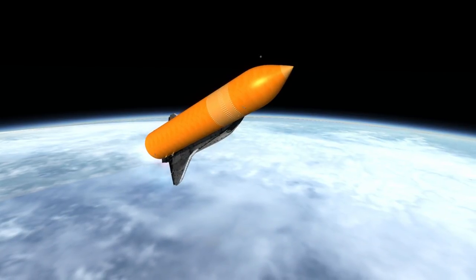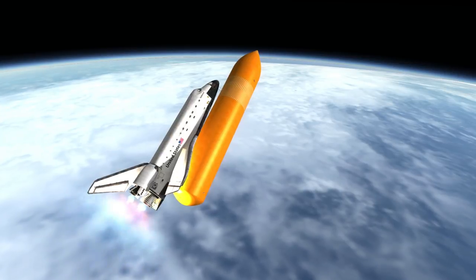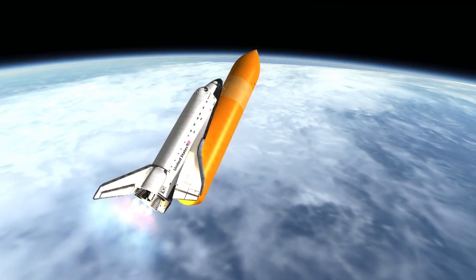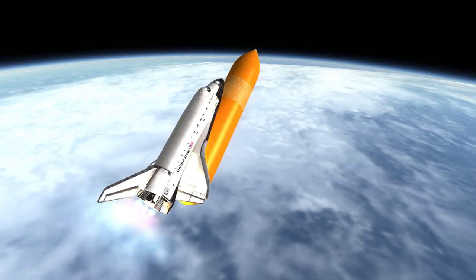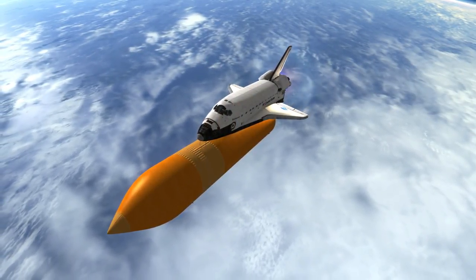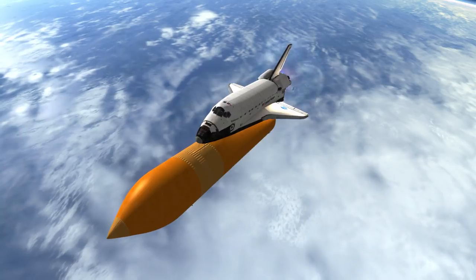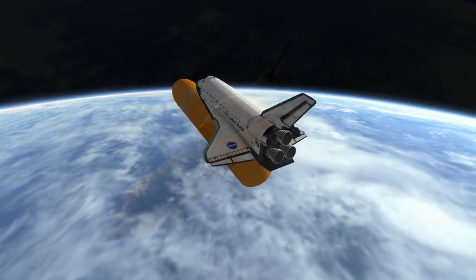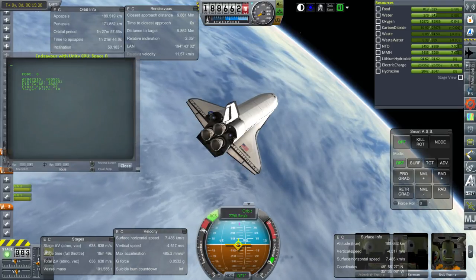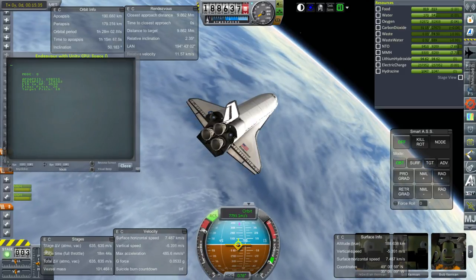I decided to add a little bit of a tug, so we have a tug in the bay based on the Teleoperator Retrieval System — TRS — recommended by RaiderNIC. The TRS was supposed to be launched by the shuttle to grab onto Skylab and boost it back up, but that mission never happened because Skylab deorbited before the shuttle was ready to fly. We basically have a slightly modified TRS in the shuttle bay to help dock the modules, because I didn't trust Canadarm.